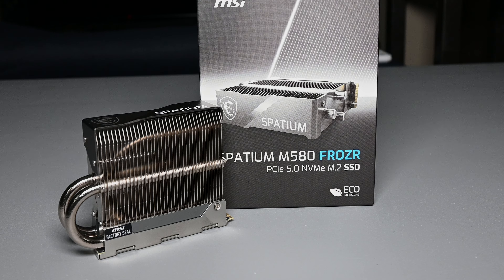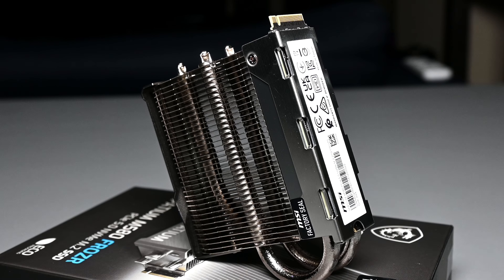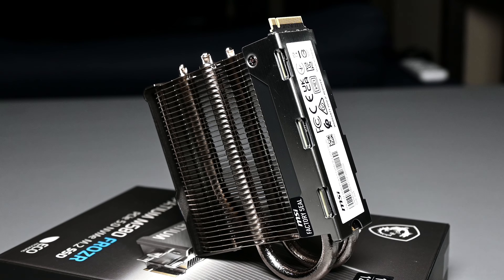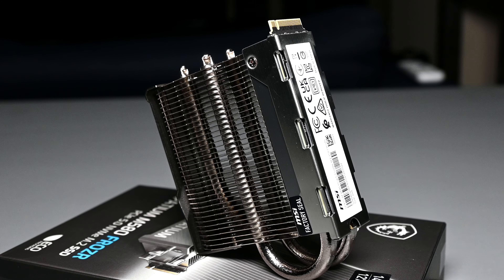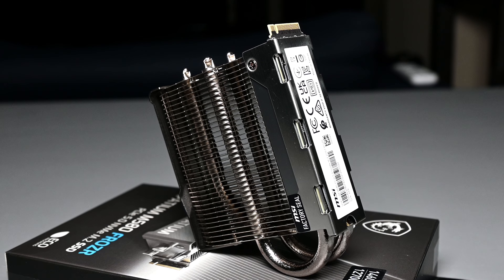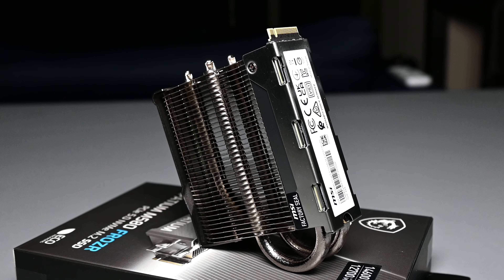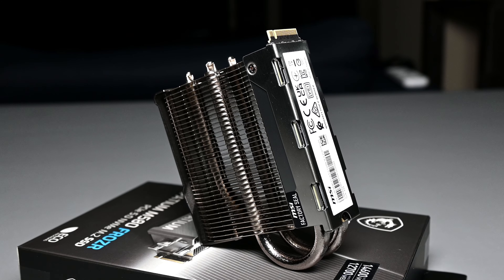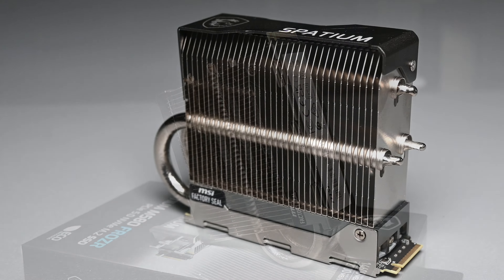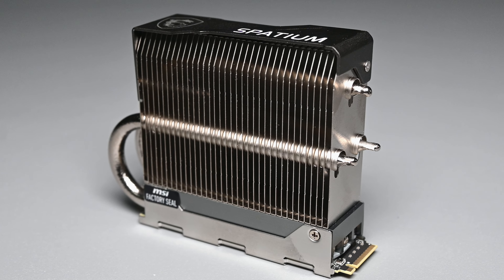Before we jump into the test results, I wanted to first go over some specifications for this SSD as well as talk about its design. The SSD itself is using your standard M.2 2280 form factor, but when you first look at this thing, you might be surprised by its gargantuan size compared to even an SSD with a small heatsink. This is because the M580 is using a tweaked or revised Phison E26 controller, which is utilized by various Gen 5 drives on the market, and it's known to get quite hot under load.